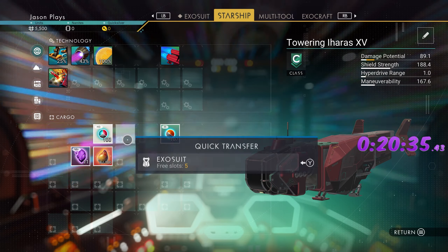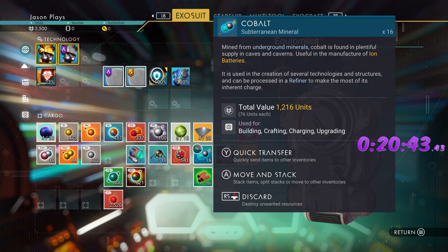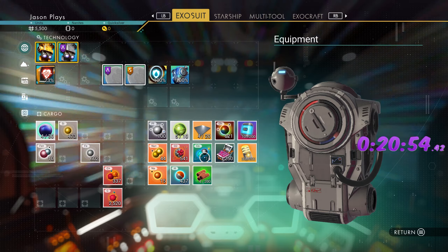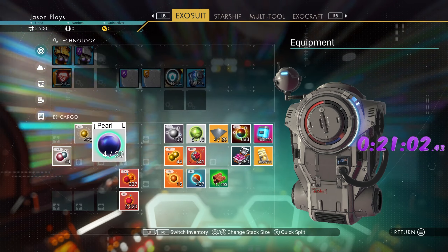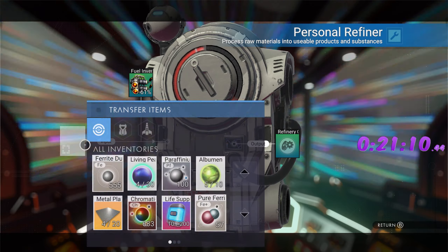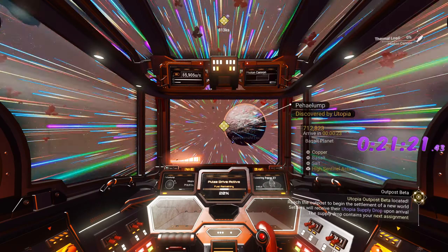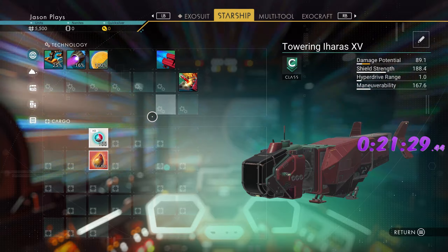While traveling, organize your inventory — move the stuff you need to move, use what you need to use. Get rid of exocraft items, move sodium nitrate, refine the pearls into gold. We can use pyrite for pulse drive fuel instead of tritium — refine the pyrite so we have plenty. We're already at 18 fuel units burned, so we'll definitely need that later.